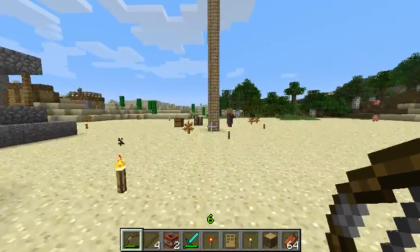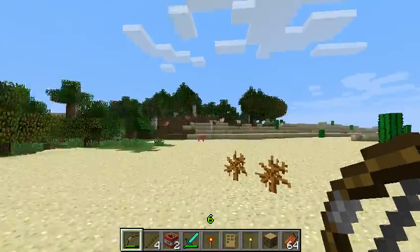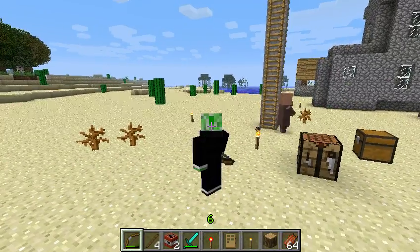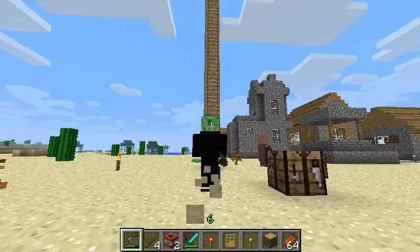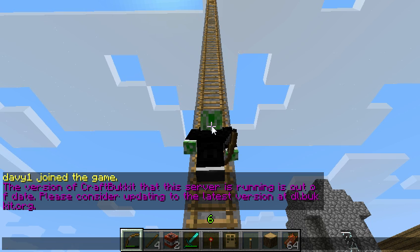For the Toggle Sneak mod it's similar. With it on, you press Shift and then you're sneaking, then press Shift again and you're no longer sneaking. You can do some pretty cool things with this — for example, go on a ladder, press Shift, and then you can actually type in chat.